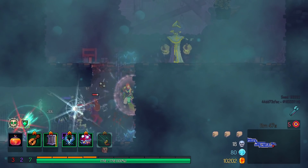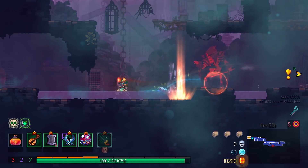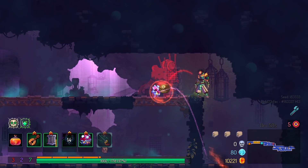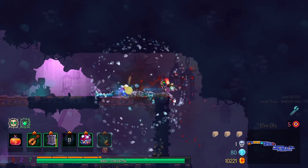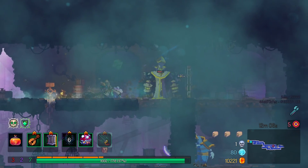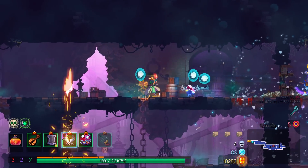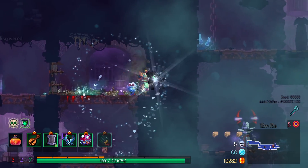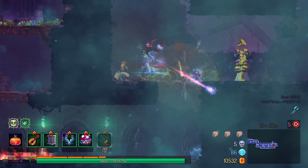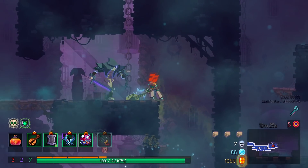Do you like how I didn't actually use the shield that entire time? I had no idea that roguelites were renamed to Isaac-lights — they could be in some ways. Certainly I would say Dead Cells shares a lot more DNA with Binding of Isaac than it does with Rogue. Very nice. And I also have a big old hunk of cheese to help me out when problems arise, as they will.